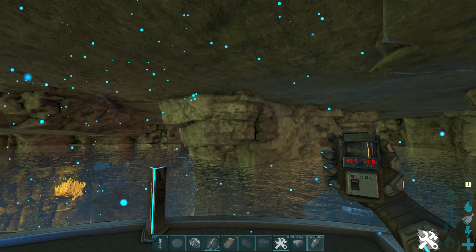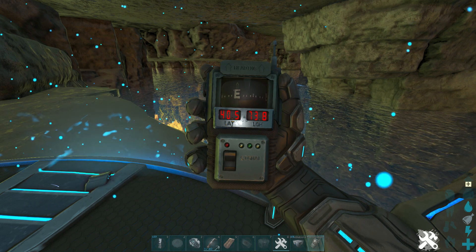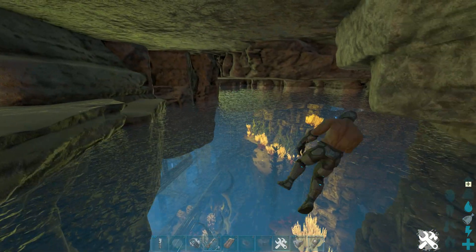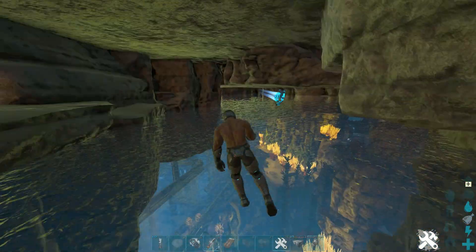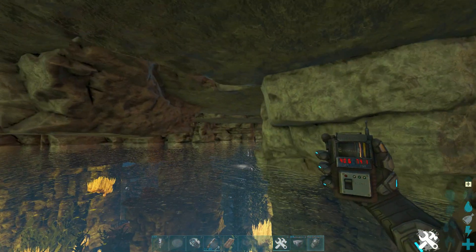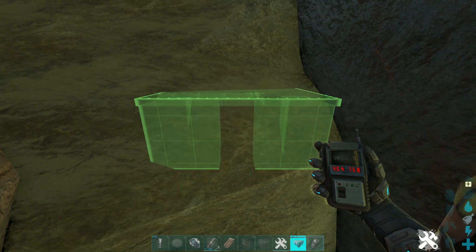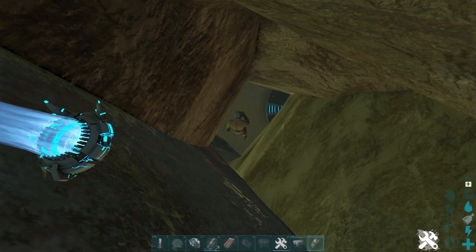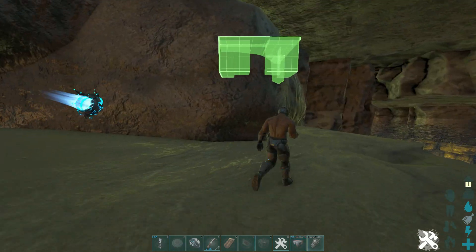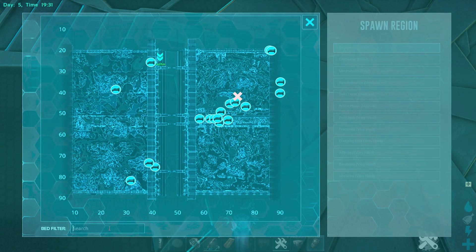Coming in at spot number eight — this is going to be at the underground water area. If you don't know how to get there, watch a video on how to get down here first. It's at 40.5, 73.8 — here it is on the map. What makes this spot decent is that a lot of unofficial servers have rafts and boats disabled, so if you're on a server like that this spot is going to be amazing. The area is about 90 percent water, but there are these little air pockets and a nice flat area to build a decent tower. There's also a little rat hole that goes up where you can even build a cliff plot and a decent amount of room. There is a perfectly flat plateau area — put some turrets up there — it's a great spot if rafts are disabled.